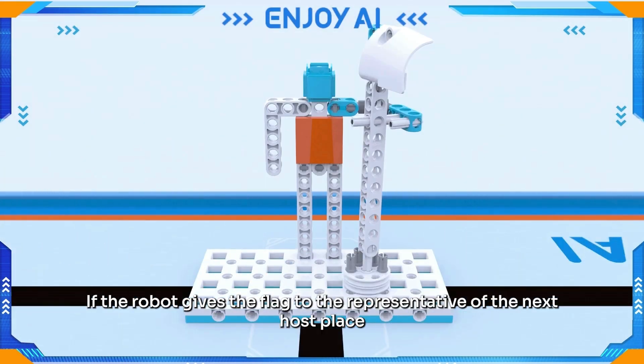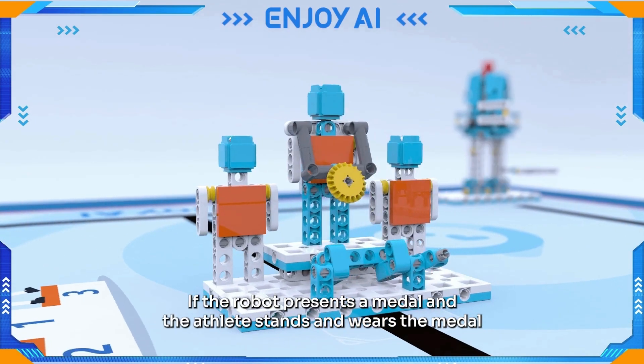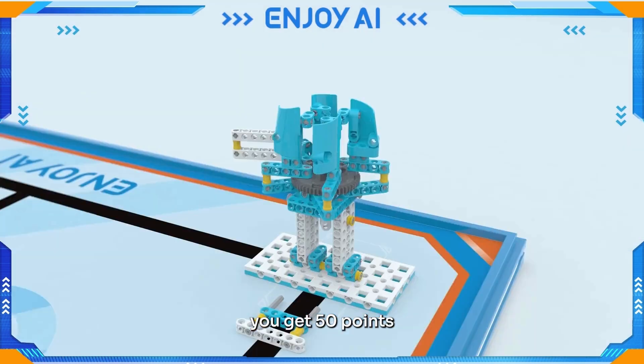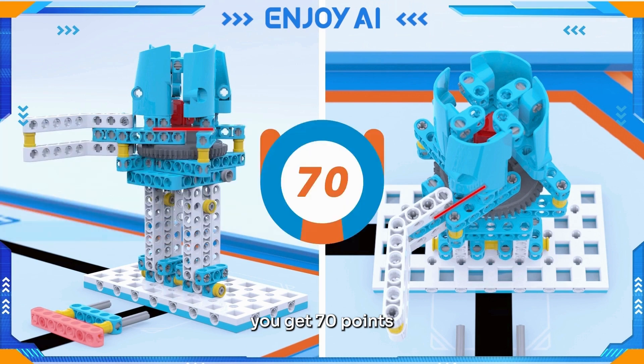If the robot gives the flag to the representative of the next host place and the magnets are closed, you get 60 points. If the robot presents a medal and the athlete stands and wears the medal, you get 50 points. If the robot pulls out the lever, the torch flame contacts the wheel-toothed chassis, and the two 50 beams contact, you get 70 points.